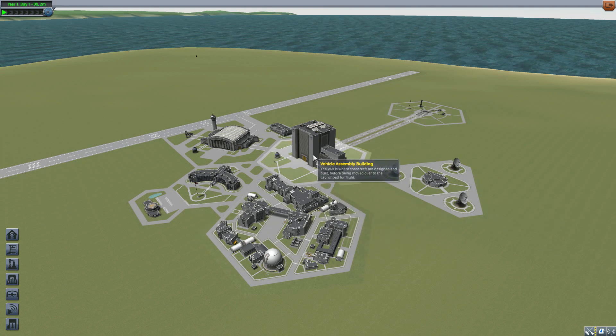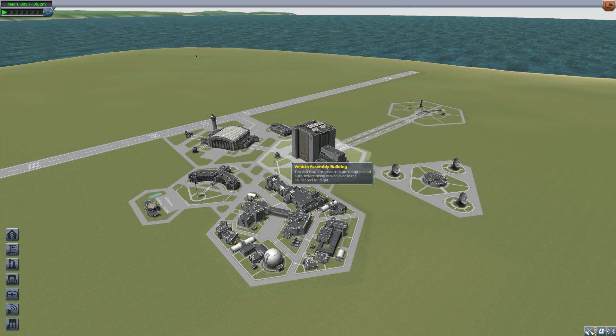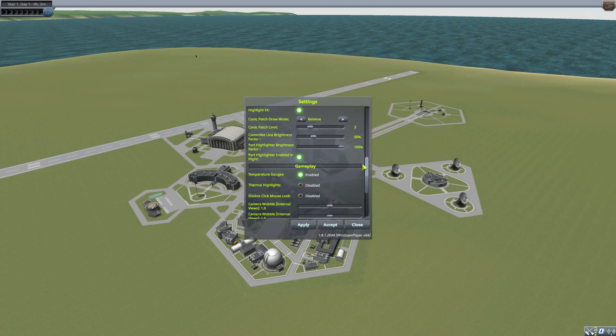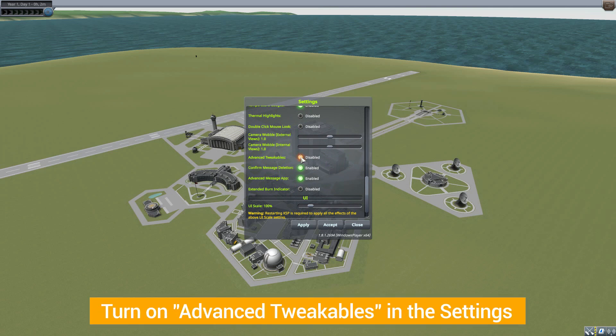So before we head into the VAB and take a look at how this thing works, we do actually need to change one setting in our game to make it function, and it's quite simple. You just go into your settings and scroll on down to Advanced Tweakables. Enable that — it's disabled by default — so just turn that on and you're good to go.